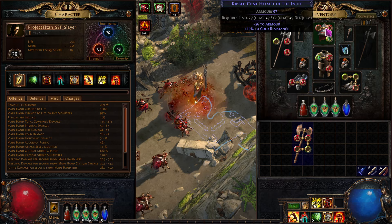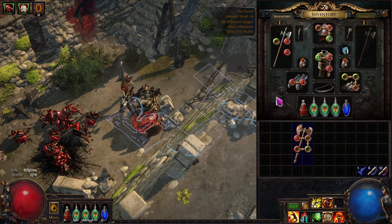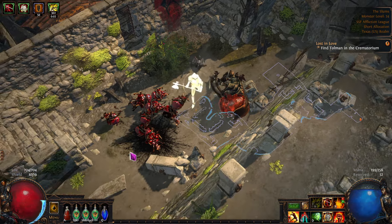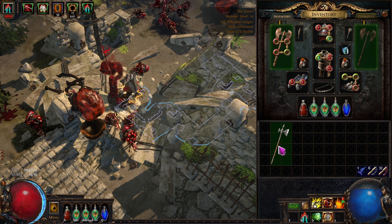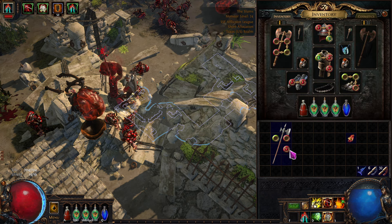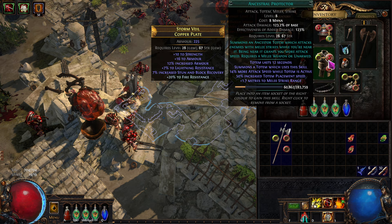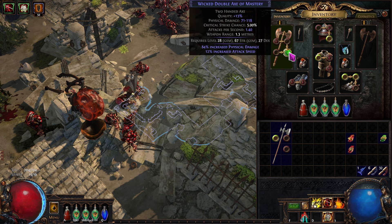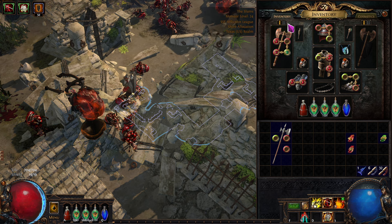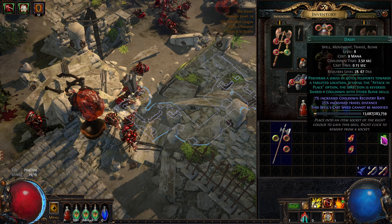We're going to move this here. Let's just put this on for a second. We need leap slam — we'd like leap slam. We can get rid of dash and just use leap slam. So we're going to put molten strike here, faster attacks, added fire damage, and melee phys. Cool, put this down there.